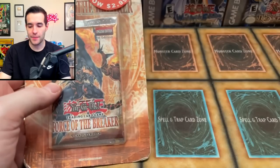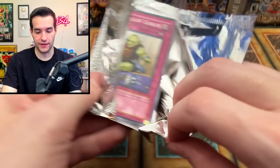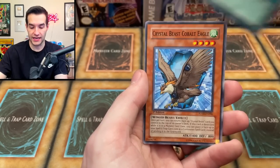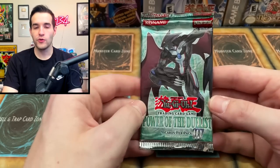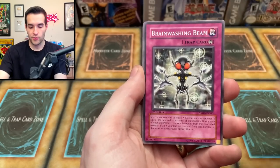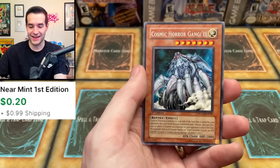One pack left of each in this GX head-to-head battle. Force of the Breaker — let's see if we can pull the Doom Fire Dragon. Pack cards: Seismic Crasher, Field Barrier, Crystal Beast Amethyst Cat, Backs to the Wall, Hard Selling Goblin, Crystal Beast Emerald Tortoise, Crystal Beacon, Crystal Beast Cobalt Eagle, and Lucky Iron Axe — just a rare to end it. This was a great opening from Force of the Breaker. Power of the Duelist, final pack: Alien Hunter, Brainwashing Beam, Black Stego, Fake Hero, Black Terra, Orbital Bombardment, Rescueroid, Fearmonger, and a Cosmic Horror Gangi'el.